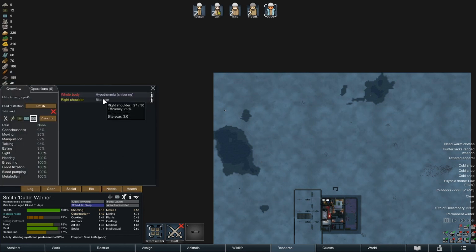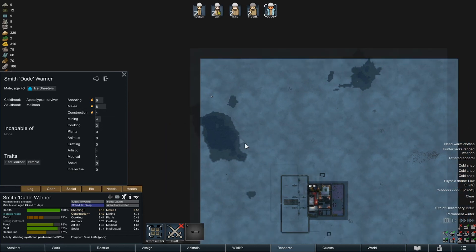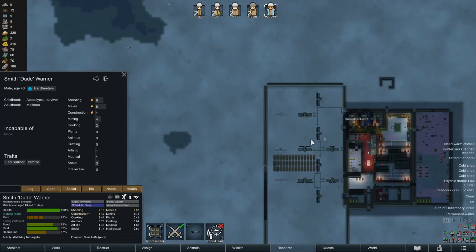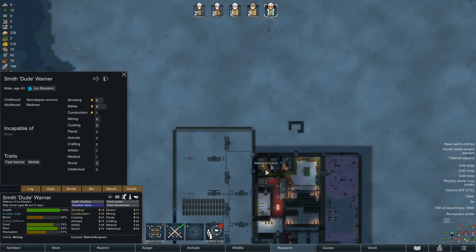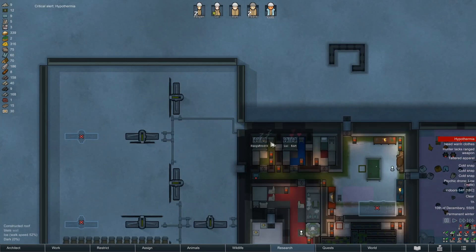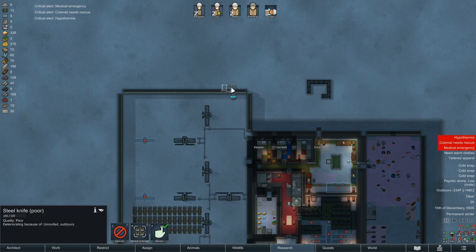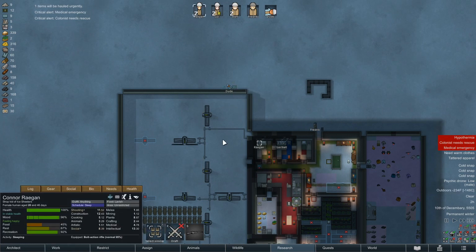He already has issues. These skills are really good, but I'm not impressed. He's a 43 year old male. He's not gonna make it — it's negative 230 out. We need to get his gear. I need pawns that can contribute in many different ways and he is not such a pawn. You go strip him, we'll get this hauled.